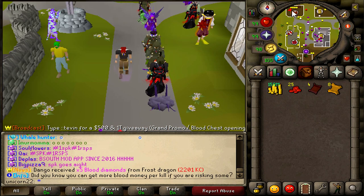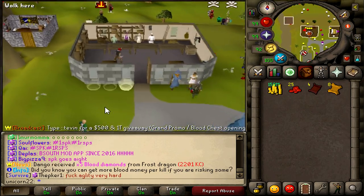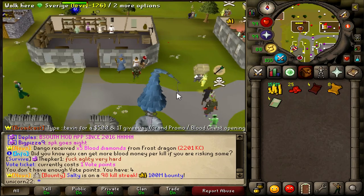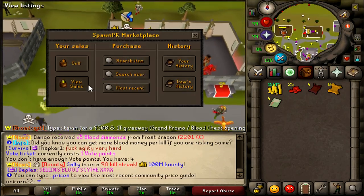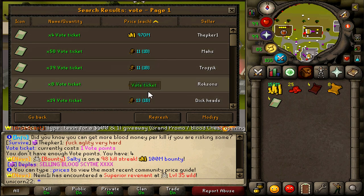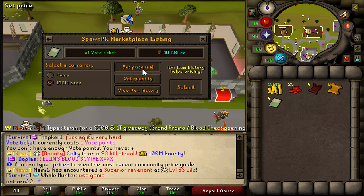The most important part are the vote points. If we go home and run over to the shops, there's a little vote shop right here. Trade this person and you can buy vote tickets — you get your first four votes, four vote tickets, same thing. Run over to a trading post and put them in. They usually go for around 1.1 billion each at the moment — we're going to put them in for 1 bill and hopefully they'll sell quickly.